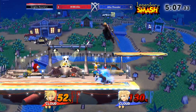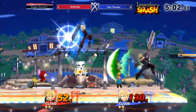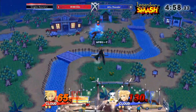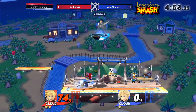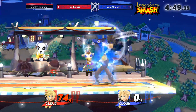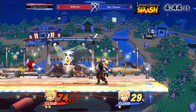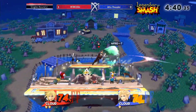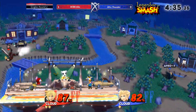Now Dio has a limit break — pretty much anything he does will kill. What a lot of people tend to go for is a neutral B — a neutral B at this percent can kill. He takes out the stock without using his limit break, which is great. That was just too low a percent; you need at least around 10% for that to be a confirmed hit. Now Dio, once again, doing a great job juggling with the up airs and getting Afro Thunder to the edges of the stage trying to hold him off.